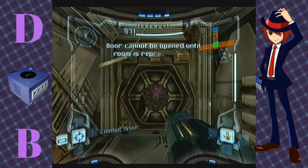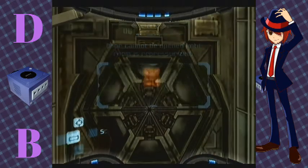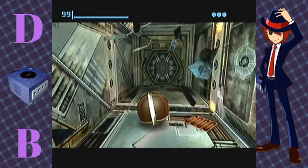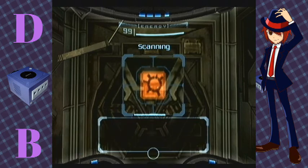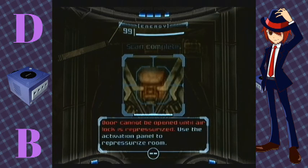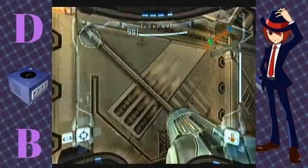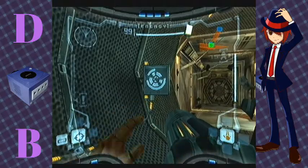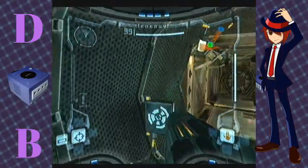How do I scan again? I forgot the controls. I rolled into a ball — that's not what I wanted. I want to scan. Oh, L — right, okay. Use the activation panel to repressurize the room. Okay, where's the activation panel? Is this it? Lock on... how do I lock on again? I forget.